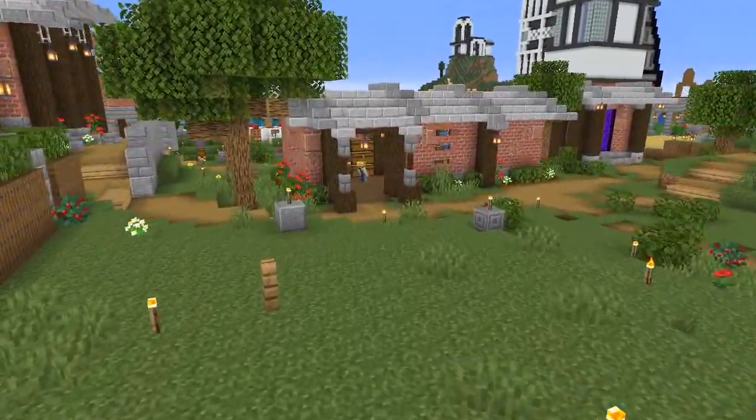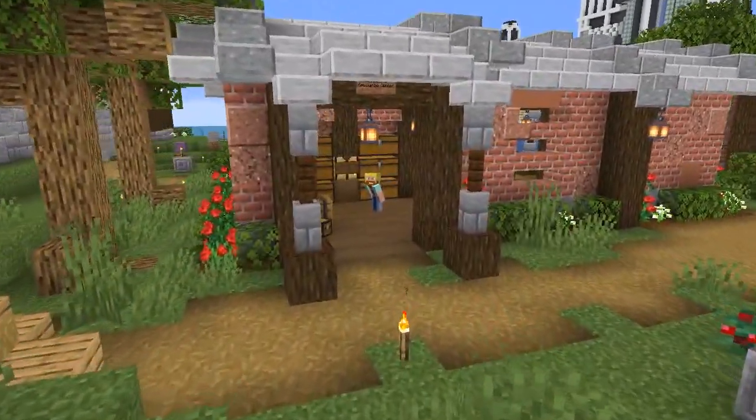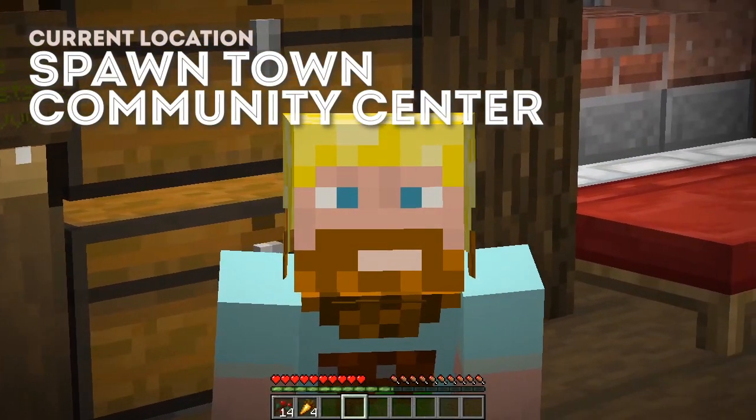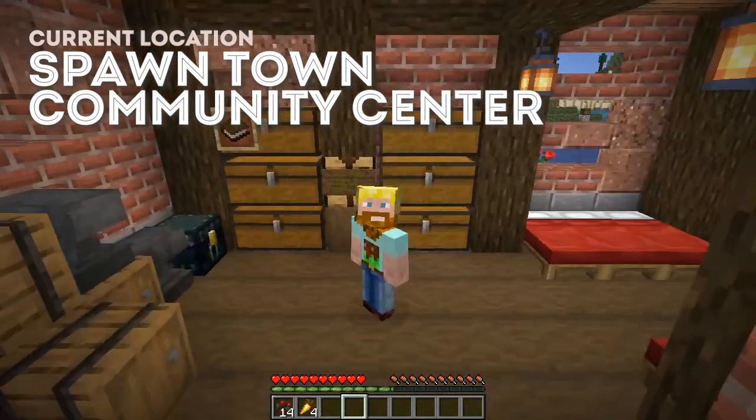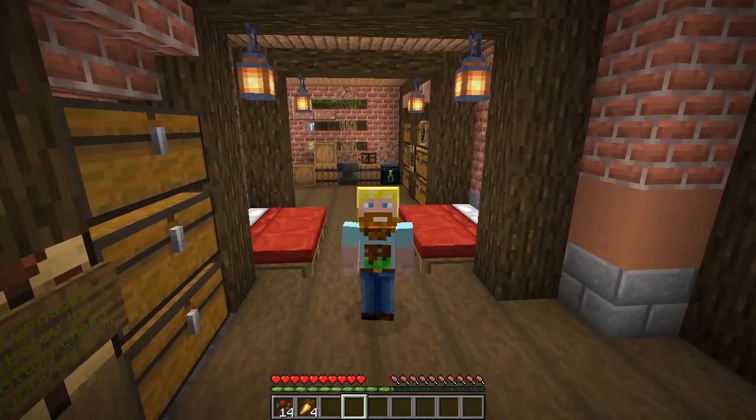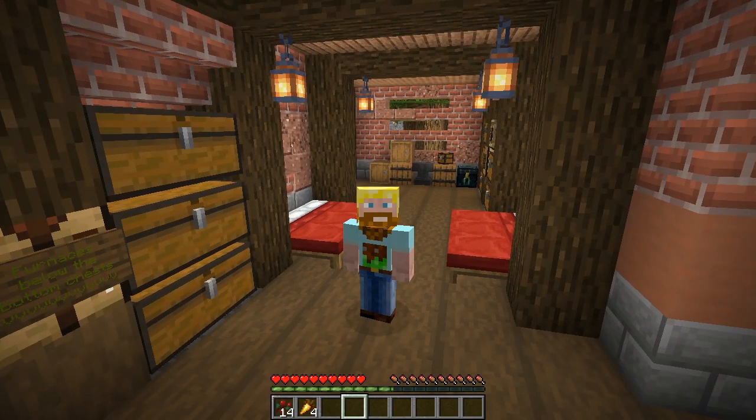My name is MightyBeard and we are back here on the unorthoblock server, emanating from the spawn town. This particular building is the community center — I don't know if there's an official name for it, but that's what I'm going to call it. It's where you can come and pick up stuff, pick up gear, low level stuff — stone and some other blocks that are nice at the beginning, but you can also drop off stuff. It's kind of like our Goodwill, our Salvation Army, if you will.